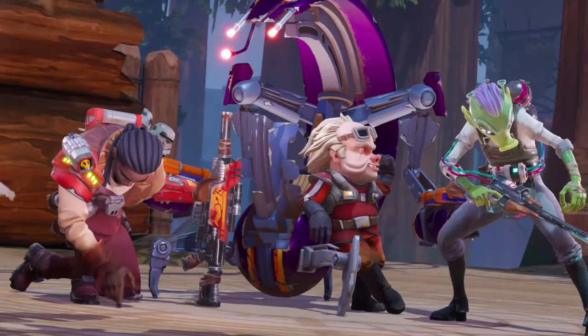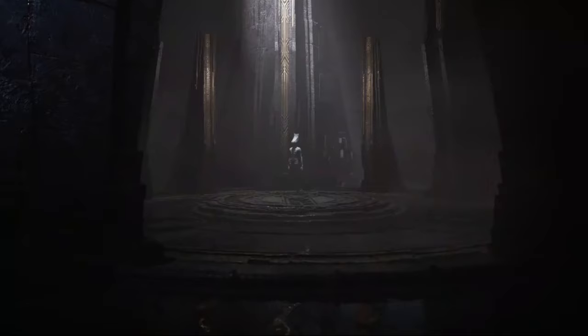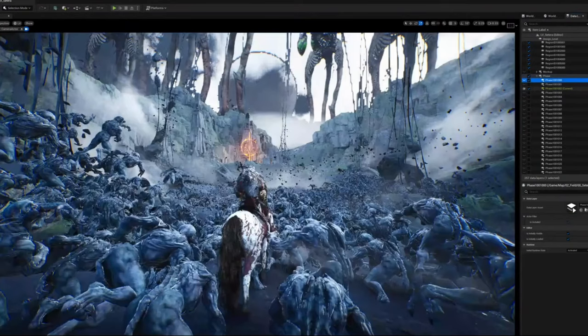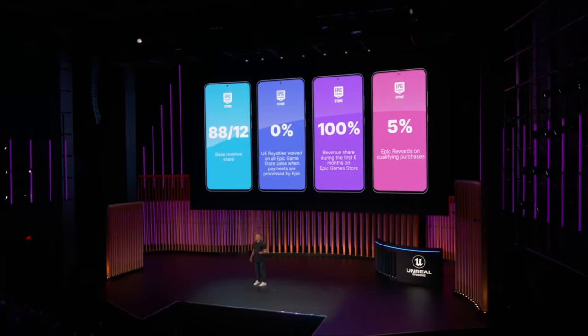Star Wars Hunters was also showcased at the show. This cross-platform arena shooter, in a somewhat Fortnite style, will bring together many iconic characters from the universe in the form of 4v4 battles. Chrono Studio announced something big — this MMORPG, with the ability to manipulate time through your experience, will immerse us in massive and grandiose universes. The emphasis on the use of data layers and world partition in Unreal was pleasant to see. The game is already available for wishlists on the Epic Games Store.